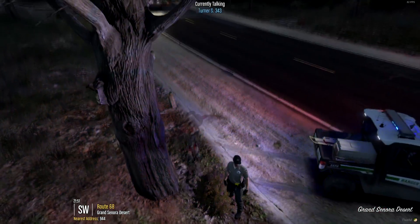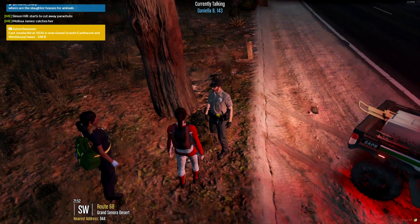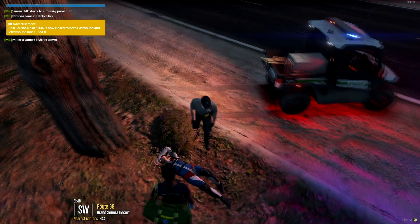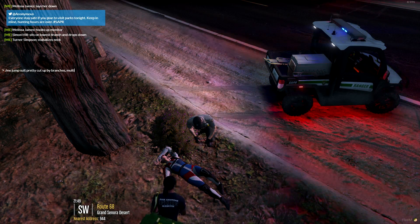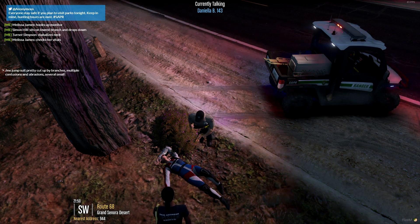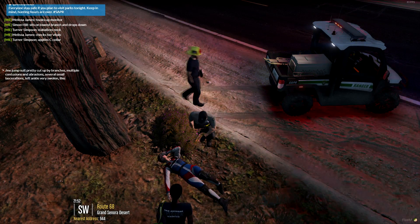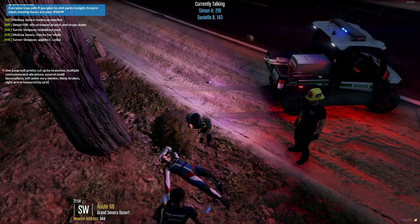There we go, we're going down. Okay, get her — we got her, slowly get her down. Down we go. Suit is pretty cut up by branches — multiple contusions and abrasions. If you want, just put the collar on the neck, just in case. Very swollen — clearly broken. Arm is favored by victim. The pilot — is he okay? We had engine trouble and he told us to get out.